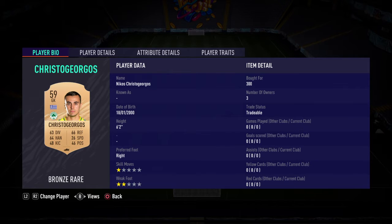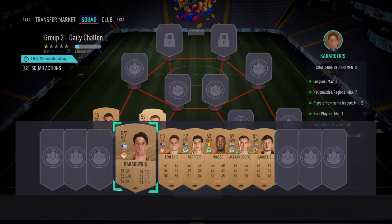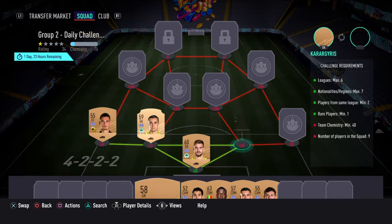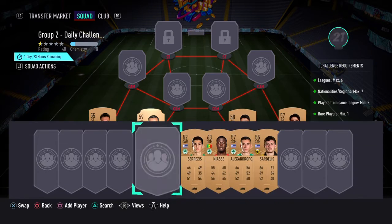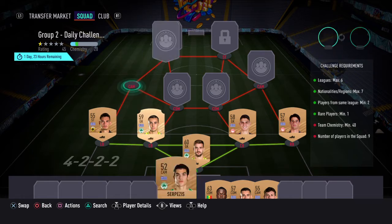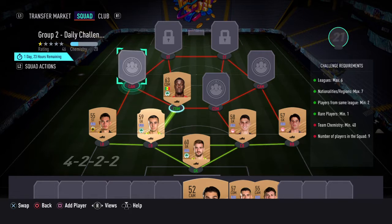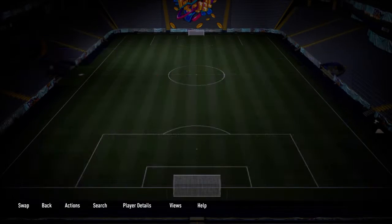At left centre back we've got Christogiorgis. At right centre back we've got Karagyrus. At right back we have Tzorlakis — I think this is genuinely the last time I ever choose Greek. At left CAM we've got Serpaises. At left CDM we've got Nyace, probably said that wrong. At right CDM we've got Alexandropoulos.